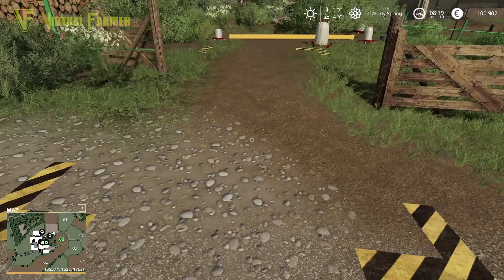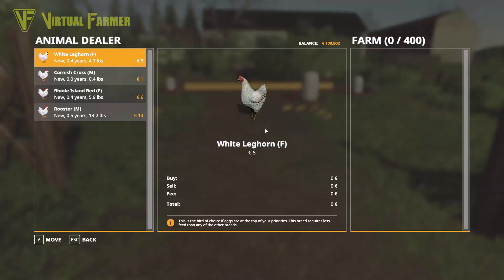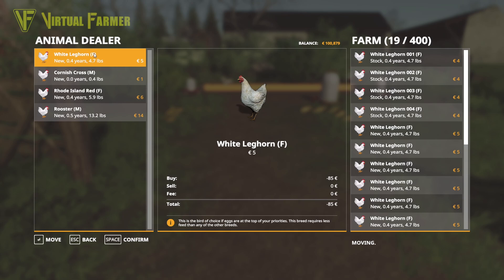Let's buy ourselves some animals. Coming here to the chickens - you can see we've got all the animal pens here and the house; none of this was visible before we bought this area. We can go up to 400 chickens. We're going to have a similar setup to the one we had on Charwell where we get good eggs. Quality of eggs is the top priority, so we want to get the White Leghorns - we're going to get 100 of them, which is going to cost us £500.